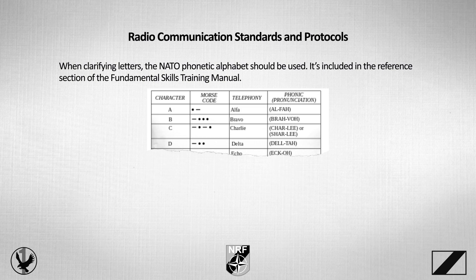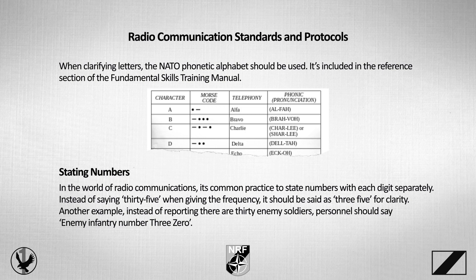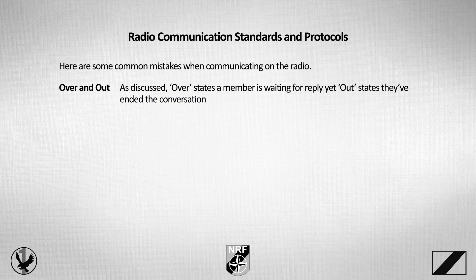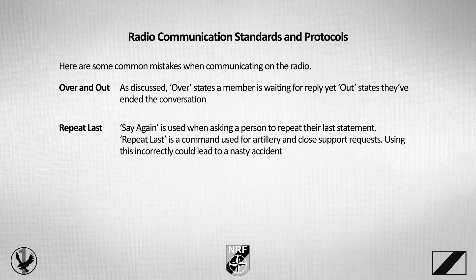In the world of radio communications, it's common practice to state numbers with each digit separately. Instead of saying 35 when giving a frequency, it should be said as three-five for clarity. Instead of reporting there are 30 enemy soldiers, personnel should say 'Enemy Infantry, number three-zero.' Now let's look at some common radio mistakes. 'Over and Out' — over states a member is waiting for a reply, yet out states they've ended the conversation — these should not be combined. 'Repeat Last' — say again is really used when asking a person to repeat their last statement; repeat last is a command used for artillery and close support requests, and using this incorrectly could lead to a nasty accident.